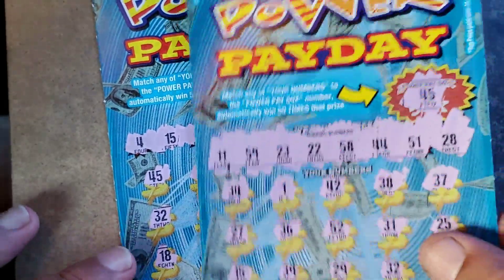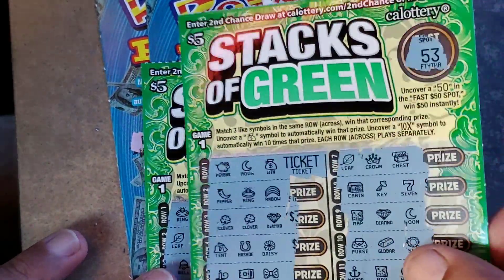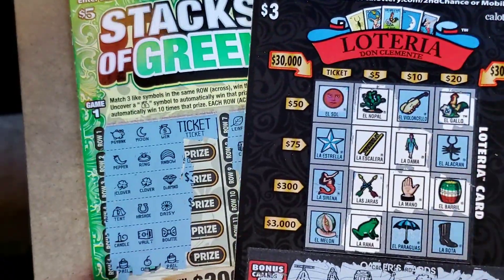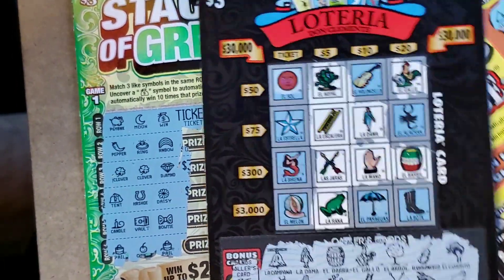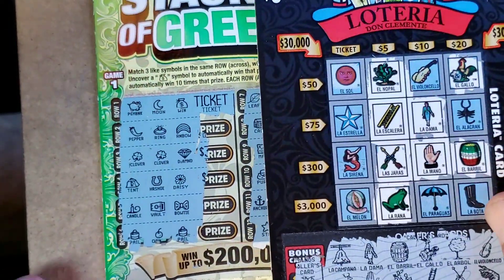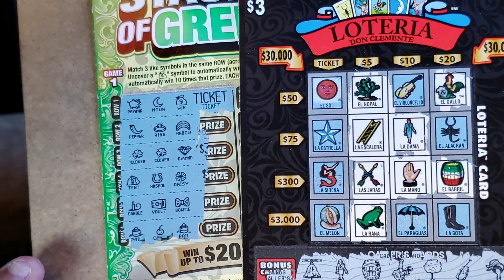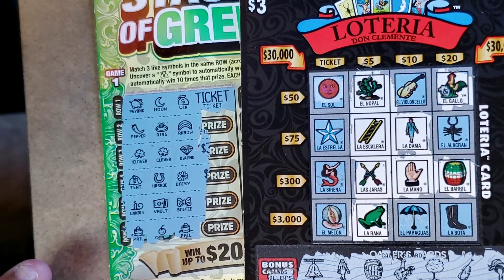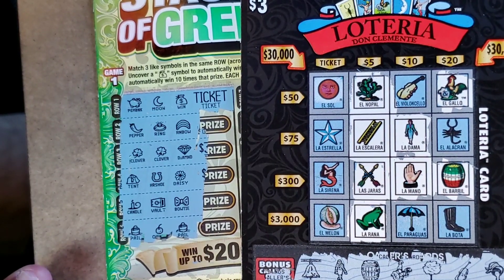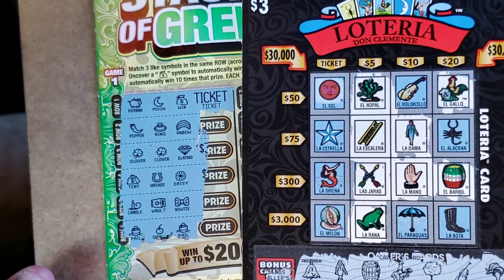So we did not do well today. We bought $60 in tickets and got $5 back on the Stacks of Green and $5 back on the Loteria — only $10 back out of $60. Pretty bad. New Ticket Monday was not good. But you will see more of these tickets because they are brand new to California. Hope you guys still enjoyed the video — don't forget to like, comment, subscribe, share, hit that bell notification, and I hope to see you all come back real soon. Thanks, bye!